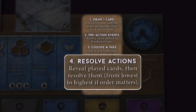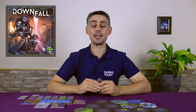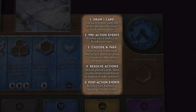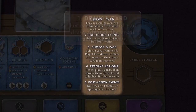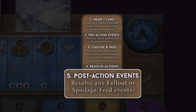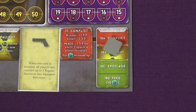Once all cards have been played it's time for Phase 4, where the actions are resolved. Each player reveals the card they played, and then players carry out actions based on their card. Often this can be done simultaneously, but if turn order matters players will take turns in order of the initiative value on their cards, with the lowest number playing first and then in ascending order. After all actions have been carried out it's time for Phase 5, which is where you resolve the spoilage and fallout events on the event track. So the sequence is: draw a card, resolve pre-action events of conflict and random events, then everyone plays a card which is revealed and players take actions, and then you resolve the post-action events of spoilage and fallout. The game ends when the event marker reaches the final space, and then victory points are counted and the player with the highest total wins.